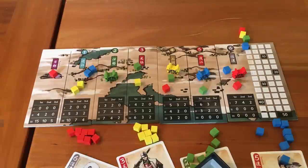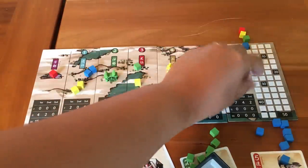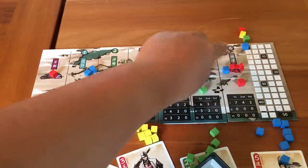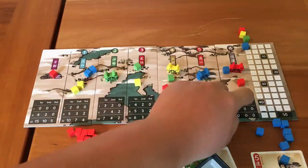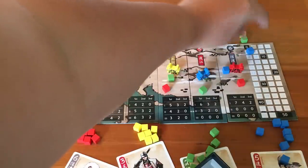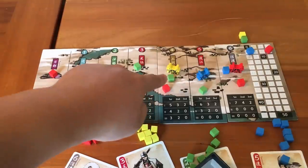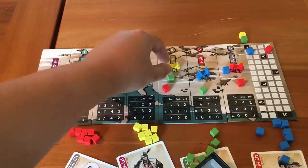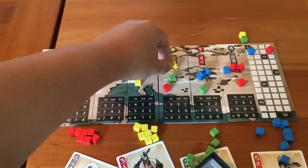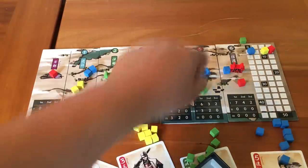In this case, Red has 3 influence points so they get 7 points, and Blue with 1 Samurai gets 4 points — you move their score tokens appropriately. If there's ever a tie, they get bumped down to the next place. So in Region 4, if Yellow has 2 points they get 5 points, but since Red and Green are tied for 2nd place, they both get bumped down to 2 points.